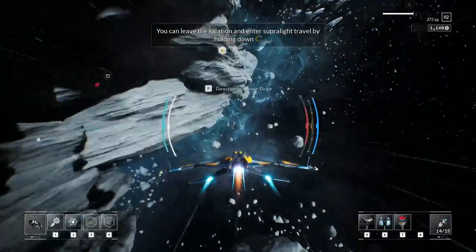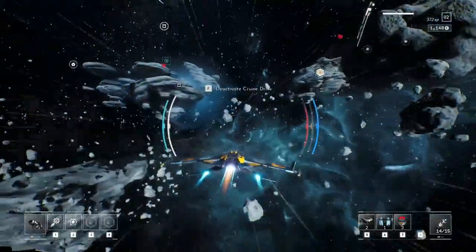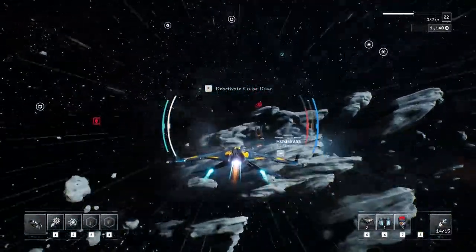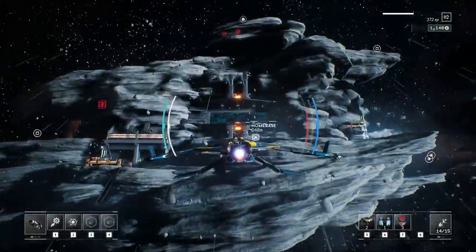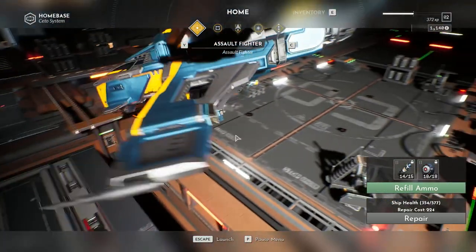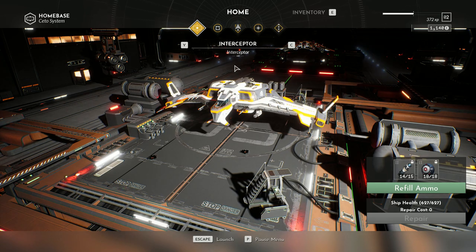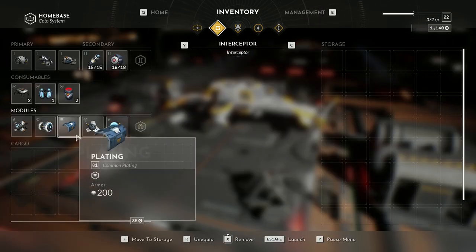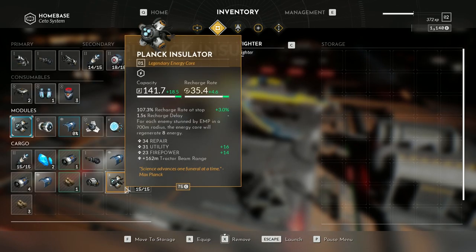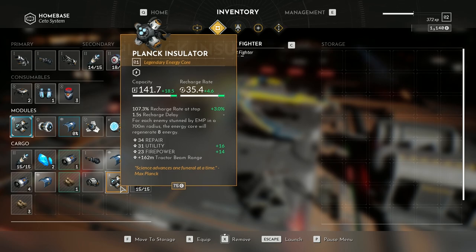And we're going to head back to our base. We use the cruise mode — this allows us to get around these smaller areas much faster, because we didn't like the idea of waiting around so much. Diving back into the home base, we look at our spoils. When we change ships, the equipment is independent of one another, so we could put this plank insulator on this ship, or put it into our storage and put it on our other ship.